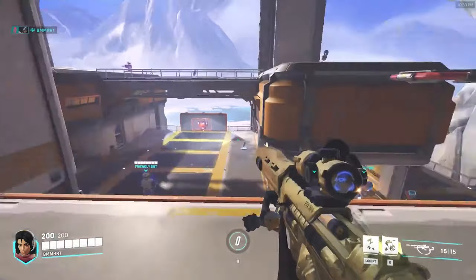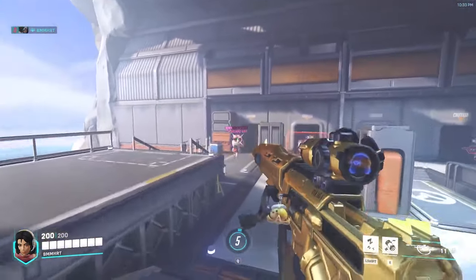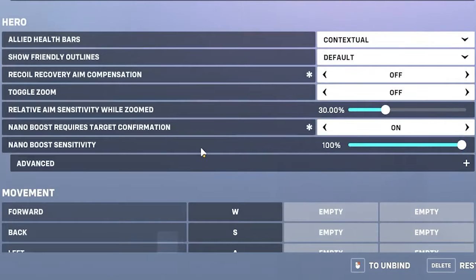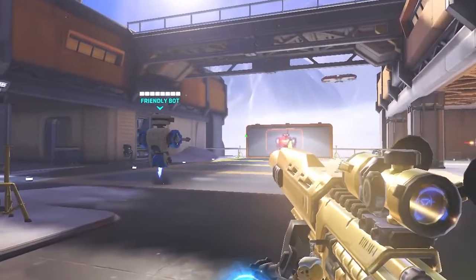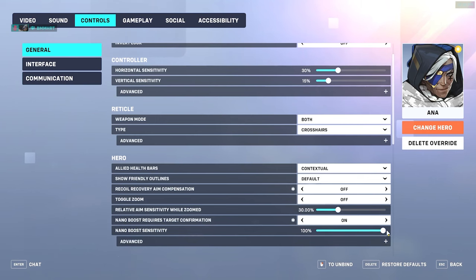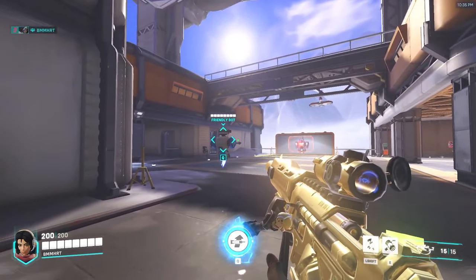The downside is that Nano Confirmation requires more time to activate, and in some teamfights a few seconds could win or lose you the game. Nano Boost Sensitivity determines how large of a radius you have to Nano a target. The higher the percentage, the larger the radius. I have my settings set to 100% so that it's easier for me to land my Nano target.